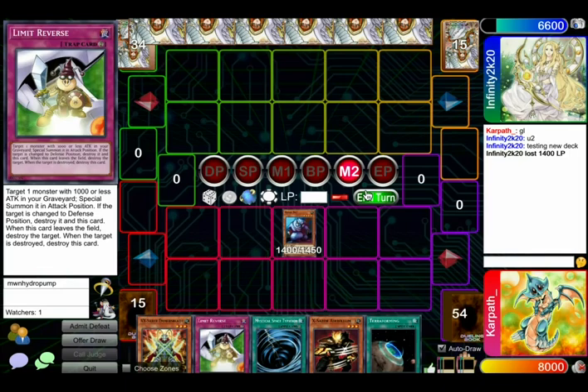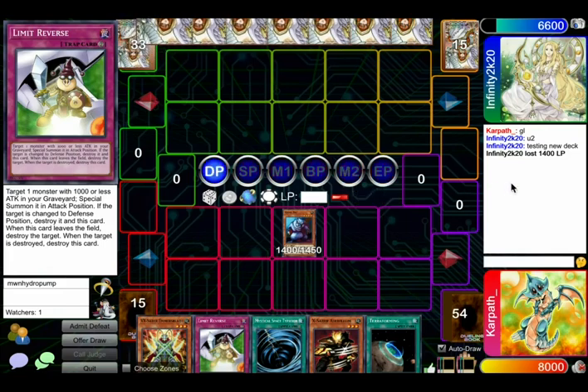We have no clue what the opponent's on. I think I'm just going to pass. What are the chances we get punished for holding MST? The only massive punish is like Whirlwood Normal Summon or Future Fusion or some nonsense like that. It'll be like, oh damn, wish I set the MST. But otherwise I think it's just better to hold it if they don't have any set cards.